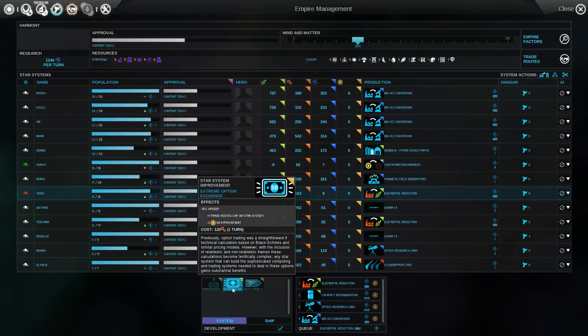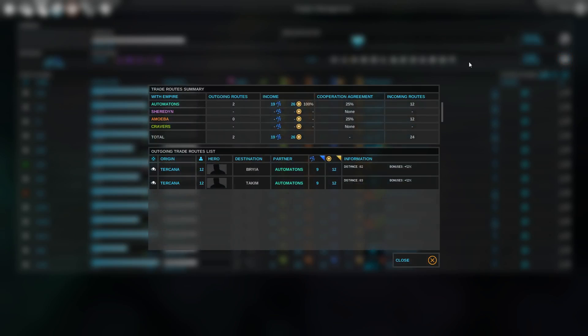Don't have access to Hyperion. How do I establish trade routes? I can't even remember.